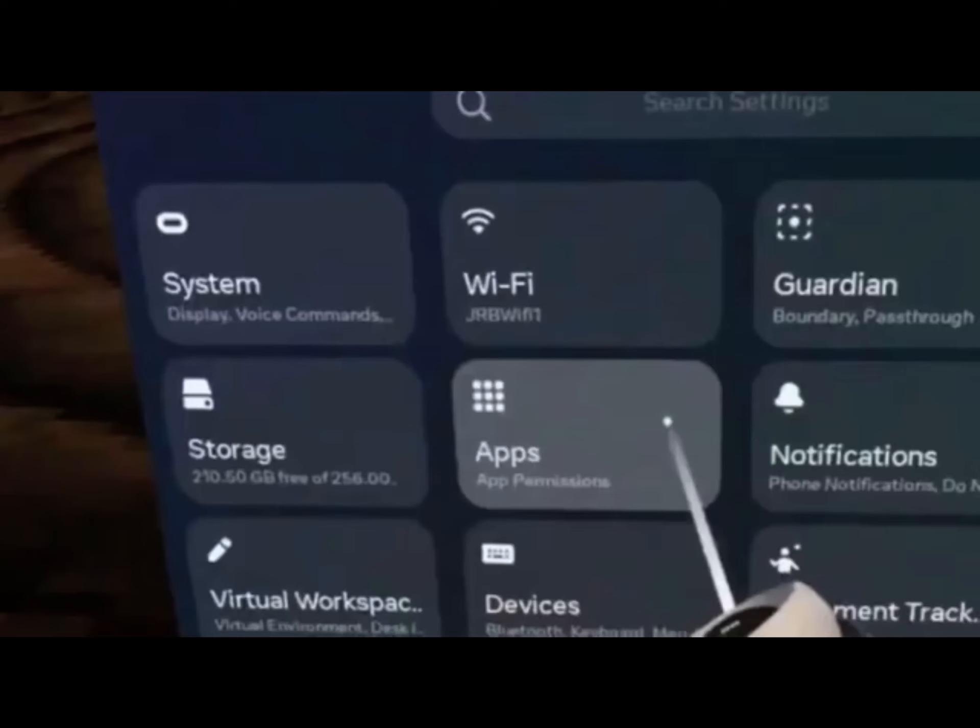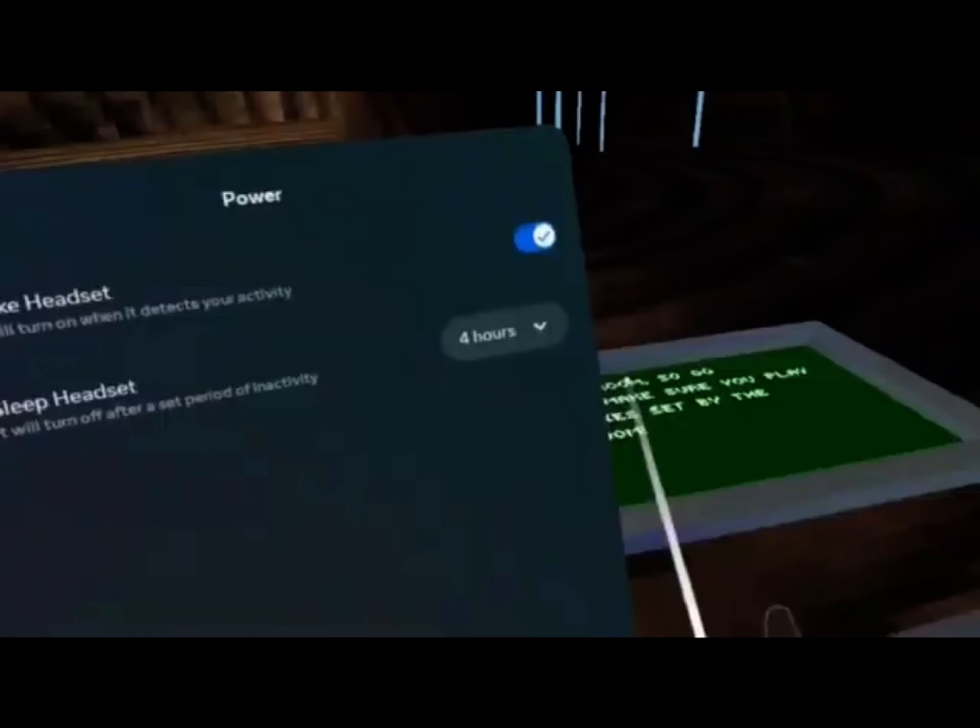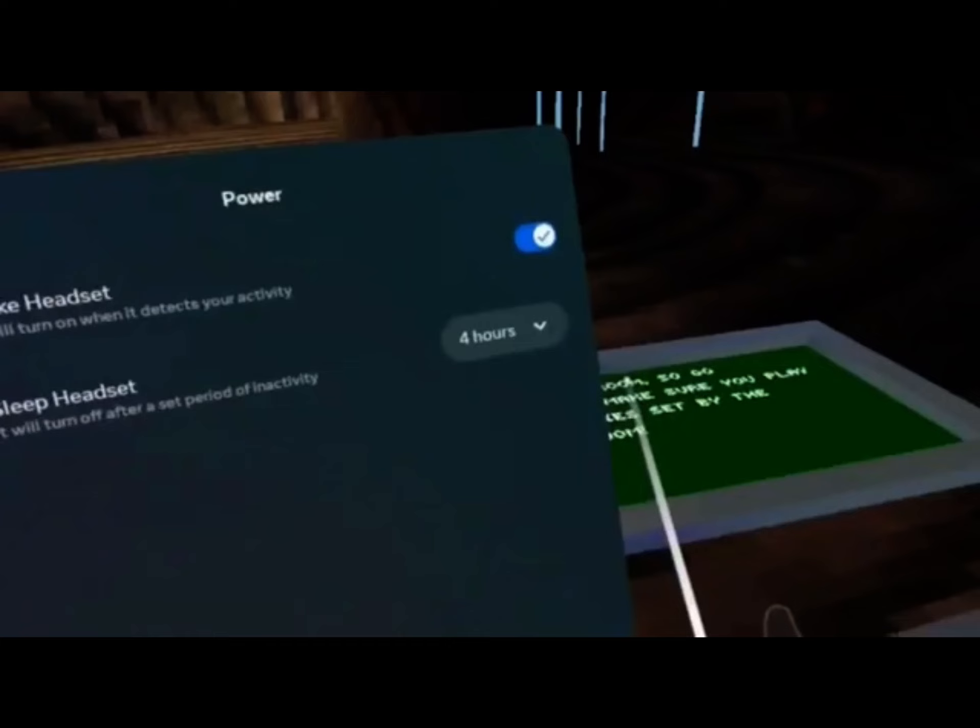Go into Settings, then go into System, then go into Power. It does not matter if auto wake headset is off or on, and you turn auto sleep headset to 15.